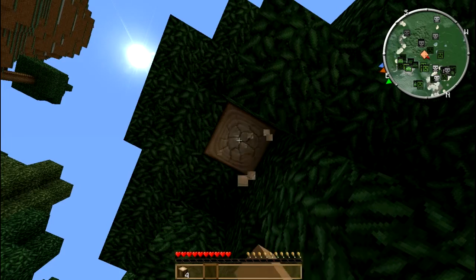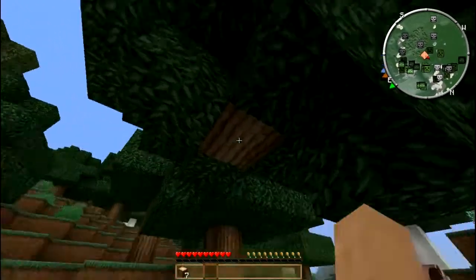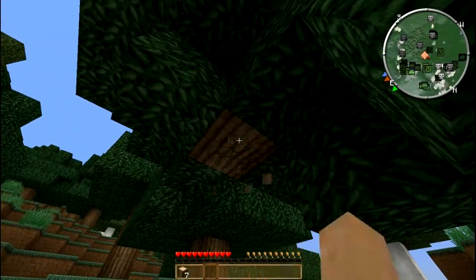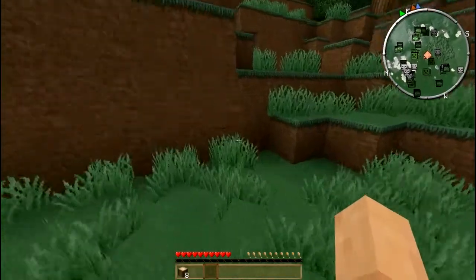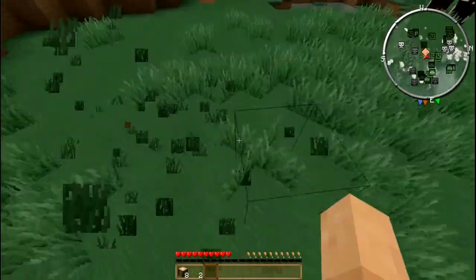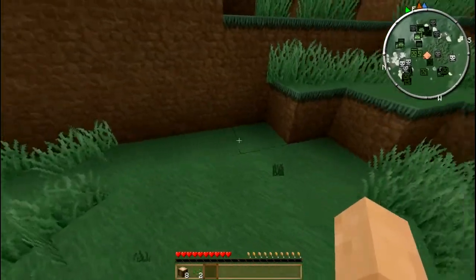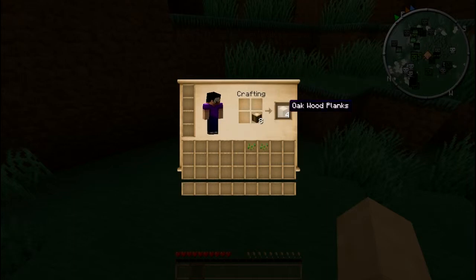One more. The leaves will decay automatically so you don't have to worry about that. When you smash grass you get seeds here and there, and you'll be able to grow wheat later on. Let me open the inventory and put the seeds away. These oak logs we will change into planks. Then we take four planks and we get a crafting table.